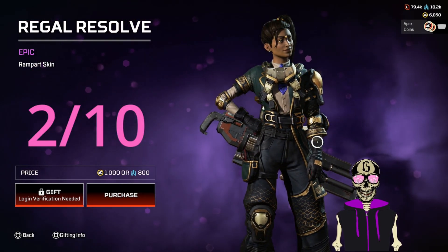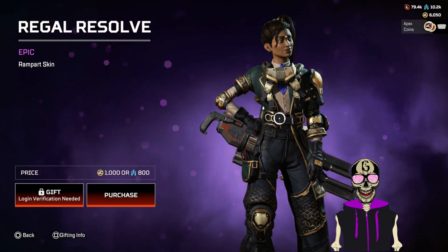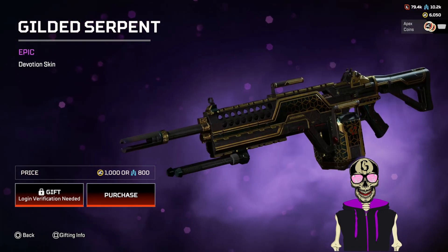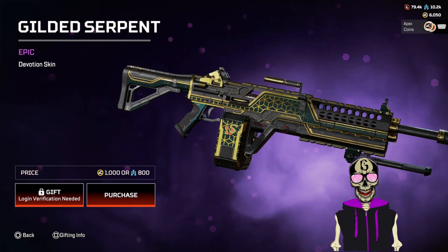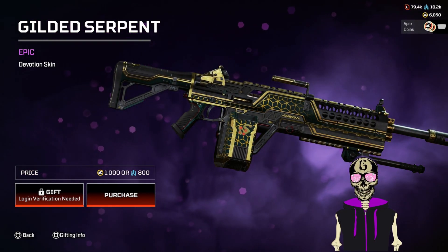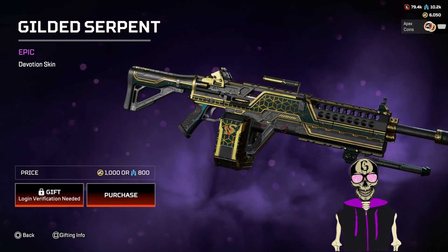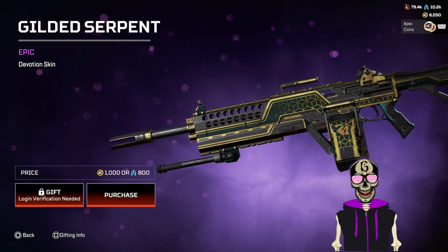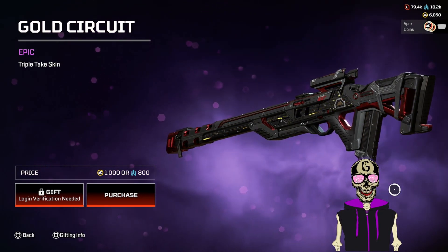This Devo skin is actually conjecturally worse compared to the other two. This is basic as hell — looks like a custom rare skin, doesn't even look like an epic skin. Like it really doesn't. This is a one. I mean, this is just terrible.